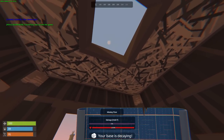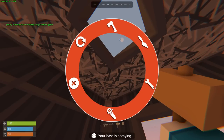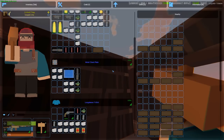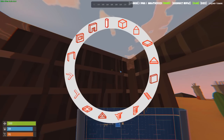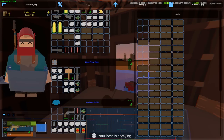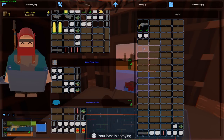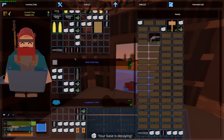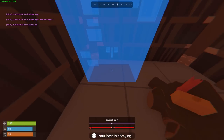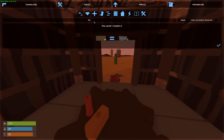The base is decaying — to stop it we basically need a tool cupboard. We need to destroy the misplaced piece; we can't actually salvage it, which is kind of weird. Roof is placed. We need 25 wood to make a tool cupboard. It would be cool if you could place materials inside the tool cupboard but you can't. I'm trying to do this as quick as possible before somebody pulls up and takes all my loot. Tool cupboard is placed — the base isn't decaying anymore, let's go.